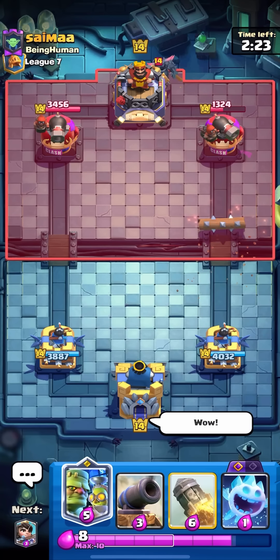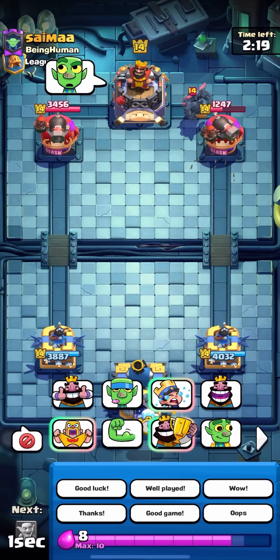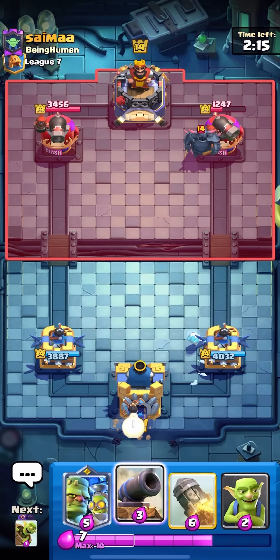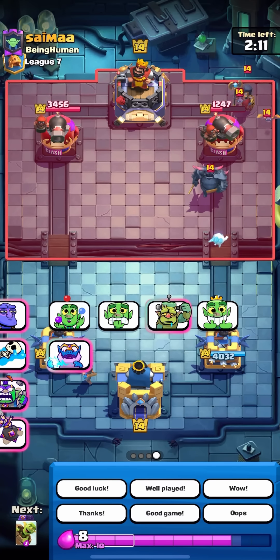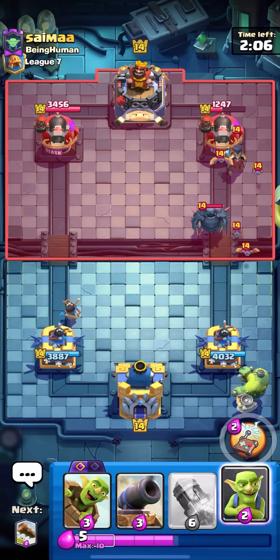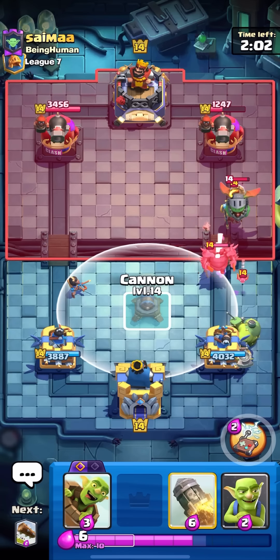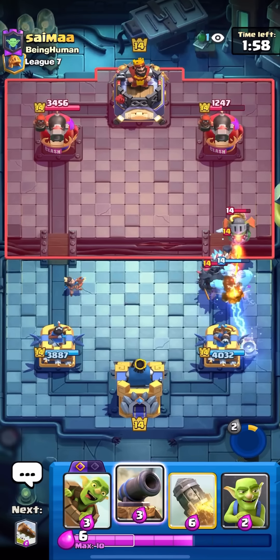Really good start for me — I'll cycle my princess in the back on the left side, and I have the evo ice spirit already too. This is actually going to be a great demonstration of how good the card is. I'm going to drop Goblin Stein in the back — you're going to see it kill the whole night witch behind the Pekka. Maybe not the Pekka itself, but it's going to fry everything.